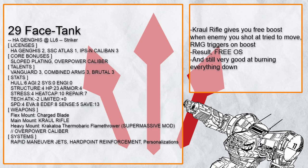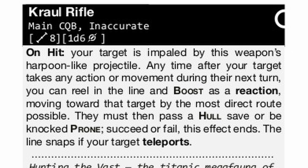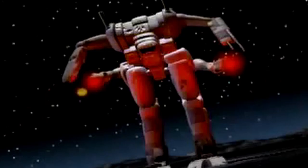Face Tank is a Ganges with a Croil rifle — that's not unique on its own — but when an enemy moves, you boost, and RMJ triggers whenever you boost. So you effectively get free over-shield for more protection every time an enemy you have shot tries to run away from you. Now you can really just get rid of them in your own time.